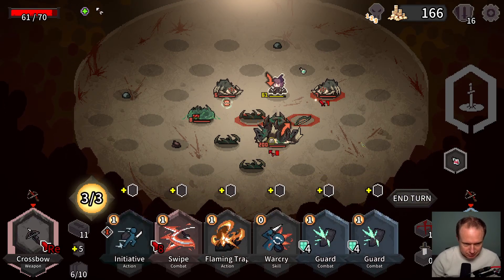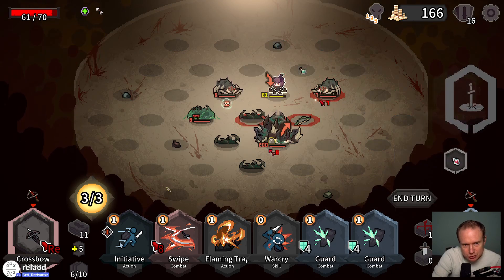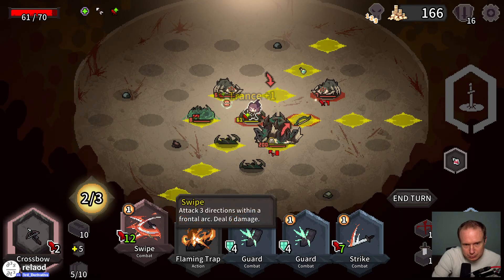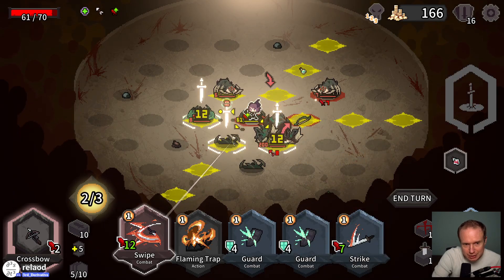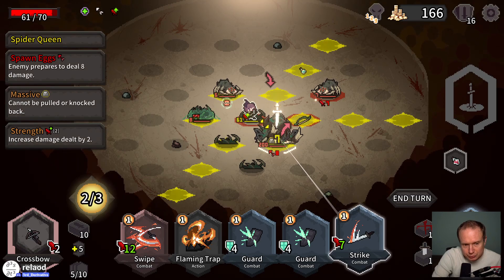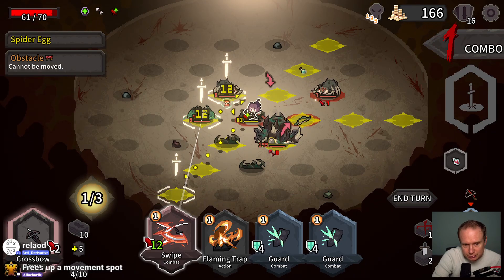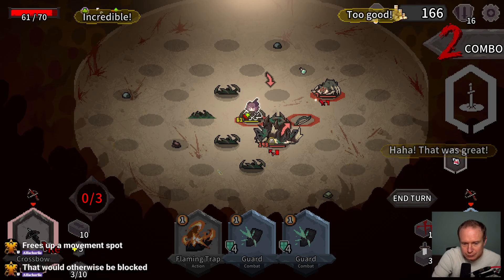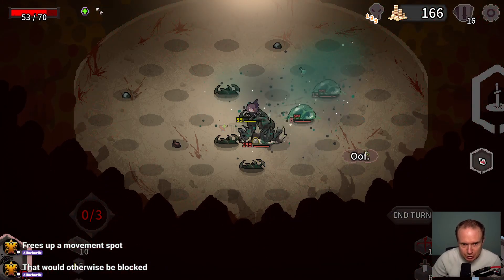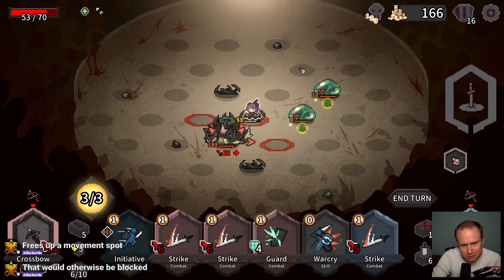It's spawning eggs again — love to see it. I guess because it is spawning eggs we should go in and try to do some damage, because otherwise we're never gonna do any damage. What is the point of hitting these egg sacks, I wonder? Freeze up a movement spot that would otherwise be blocked — apparently it can hatch on me, but it can also hatch on its friendlies — interesting.